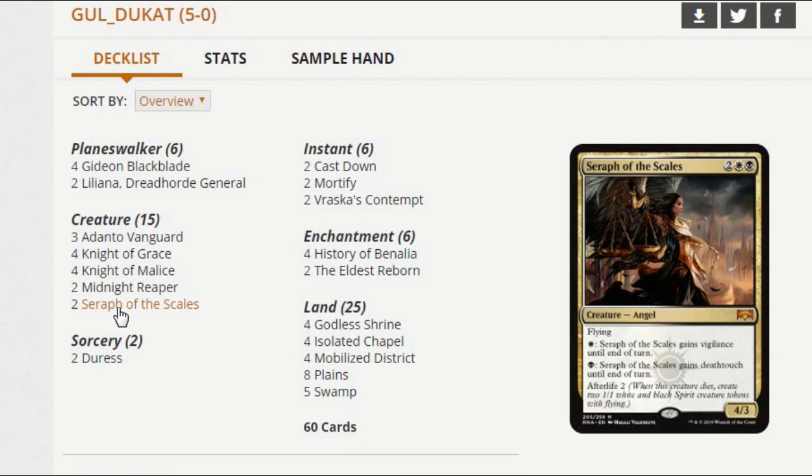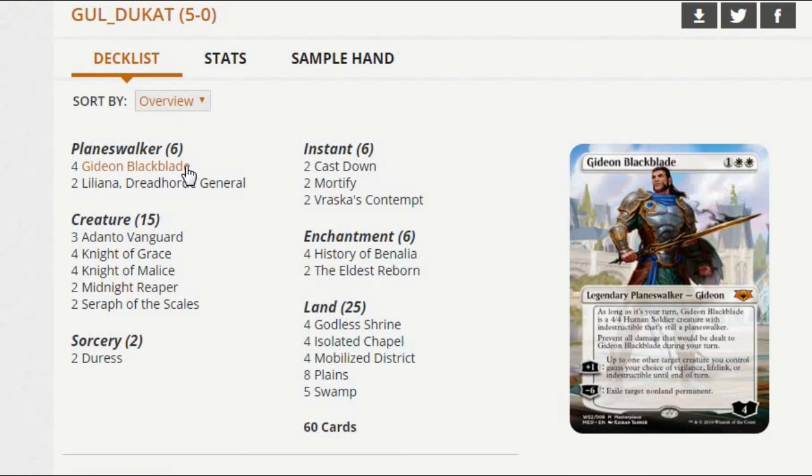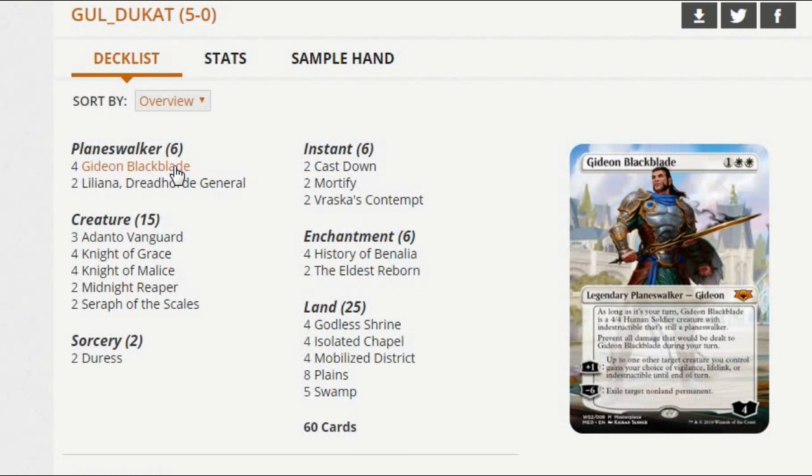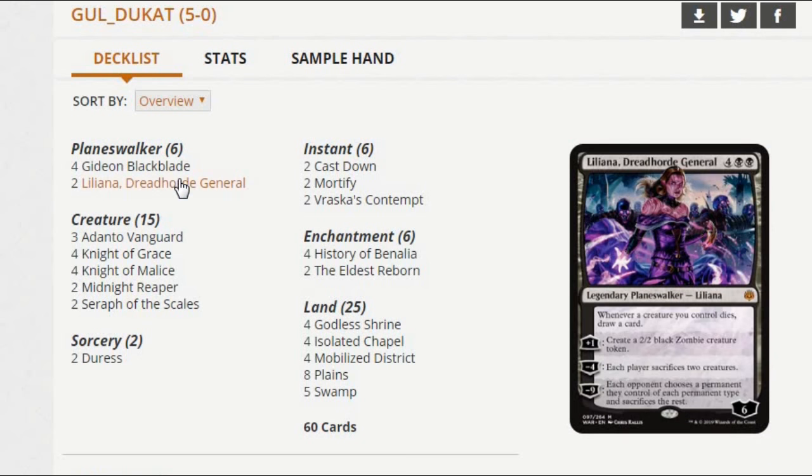The deck also randomly plays Seraph of the Scales to fill out its four-drop slot. I think there's probably other ways of doing that, but I do like Seraph of the Scales — it gives the deck a flying creature, which is really important, and also some sweeper protection. There's some good stuff about Seraph of the Scales. But there's also Gideon and Liliana in this deck. Gideon is just an obvious add to any white mid-range deck.